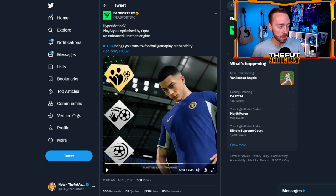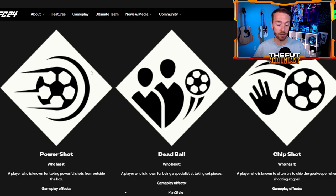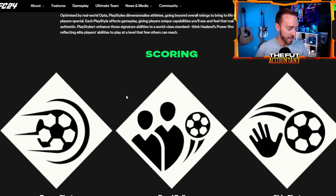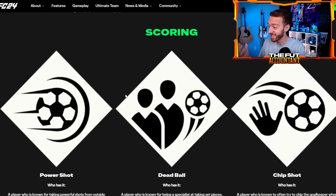Play Styles Plus are for the top-tier elite players in Ultimate Team, giving an even bigger boost to those specific stats than a regular Play Style does. A Play Style is better than nothing, but Play Style Plus is the absolute best. There are 34 brand new Play Styles, which means there are actually 68 in total because each one has a standard and a Plus version.